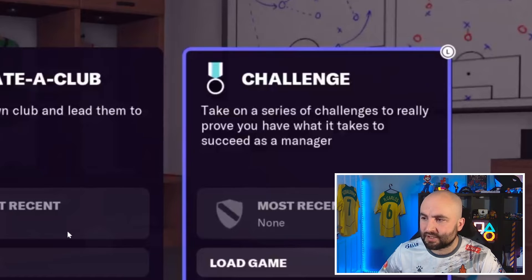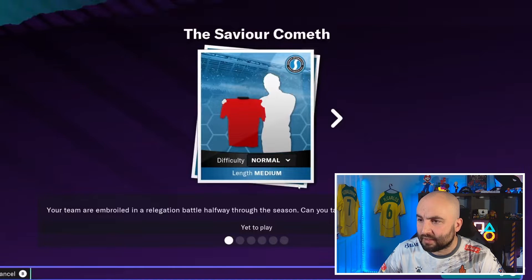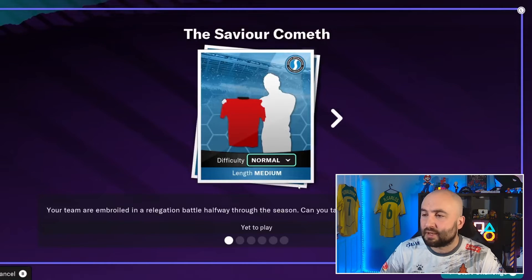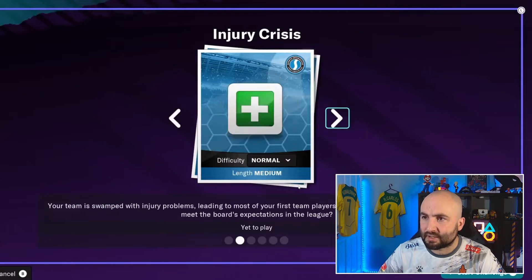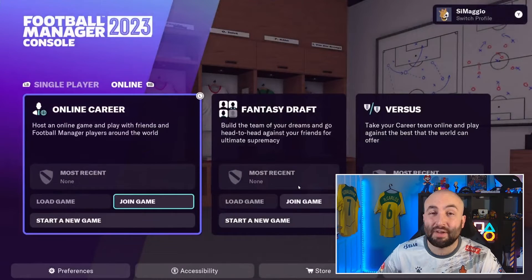The challenges mode is kind of interesting. There are a number of pre-set-up scenarios you can play through. For example, your team is in a relegation battle — you can even choose Manchester City for that — and the goal is to get out of relegation. You can set the difficulty on these as well. There's an Injury Crisis challenge, an Invincibles challenge — all these different scenarios to improve your Football Manager skills.